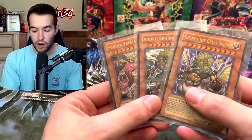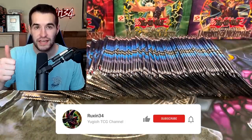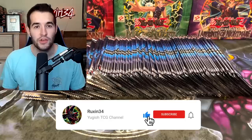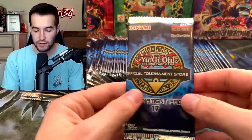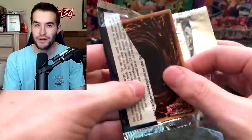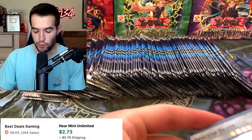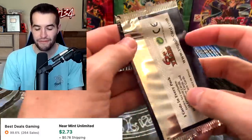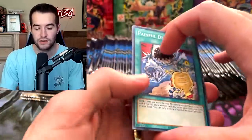I forgot — the giveaway is these three Sphinxes. We pulled these out of the exclusive pack the other day. All you have to do is like this video, be subscribed, and let me know your favorite card from this set. I figure Impermanence will have strong support here. We do have 100 packs, this is going to be a little bit of a longer video.